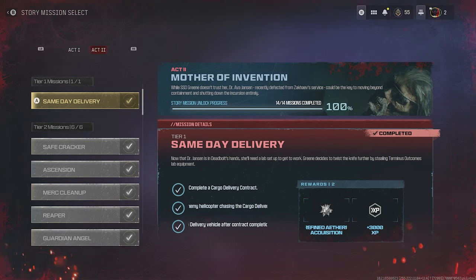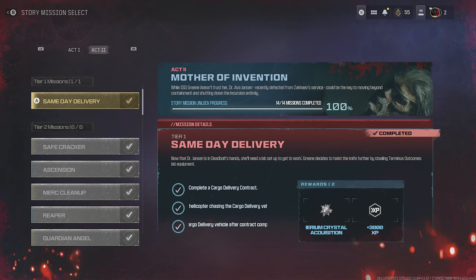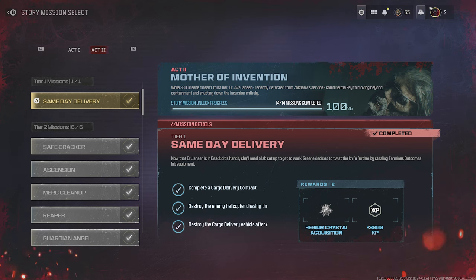The first mission is Same-Day Delivery. By the way, the devs did fix a bug, so these missions should auto-progress to the next mission when you complete them in-game. You're going to look for a cargo delivery contract on the map — they have a little stopwatch icon. Complete it, and you're also going to want to destroy the enemy helicopter chasing the cargo delivery truck. It's extremely easy if you have a rocket launcher or you can use the turret on the LTV, though you'll probably have to drive in circles while your gunner shoots since the turret overheats quickly. Then destroy the cargo delivery vehicle after completing the contract. This is team-based and doesn't have to be done in one contract. It rewards a refined Ethereum crystal that goes into your acquisition stash.